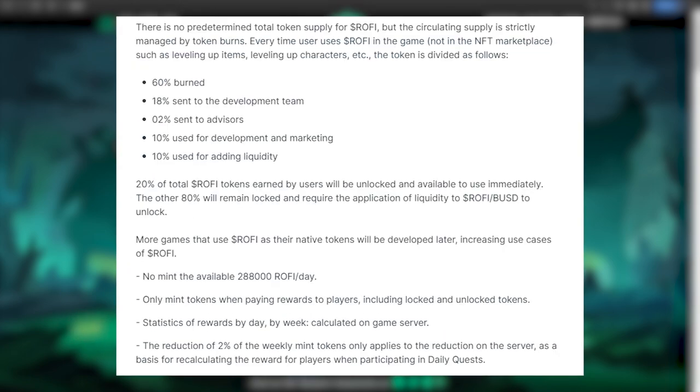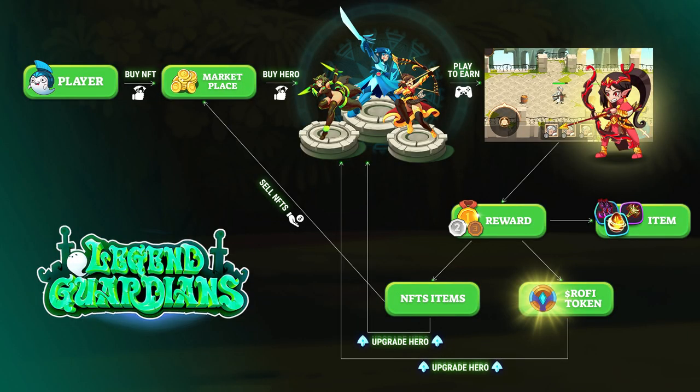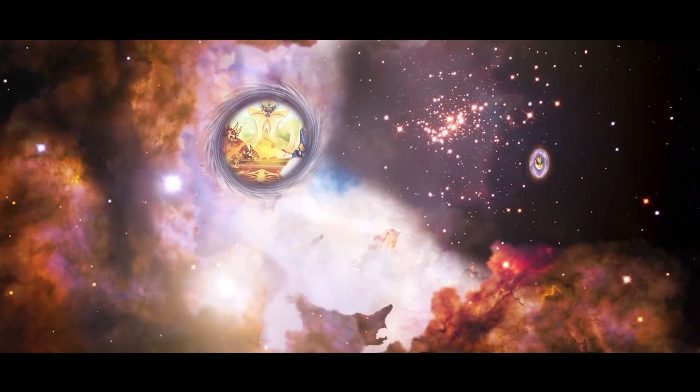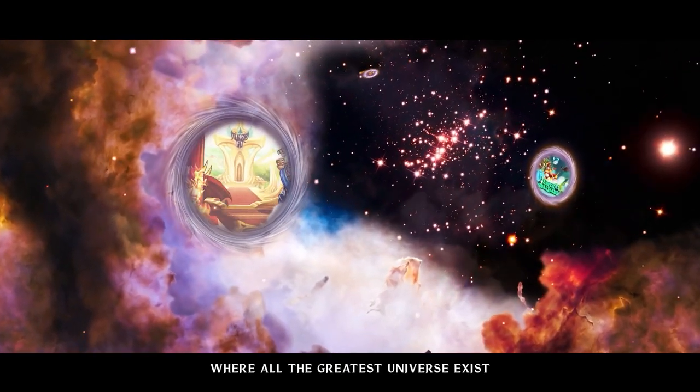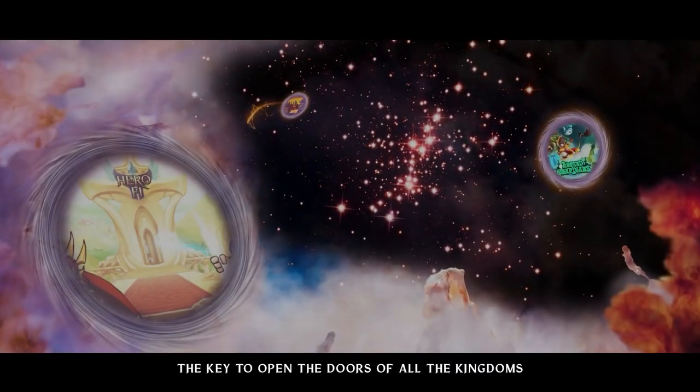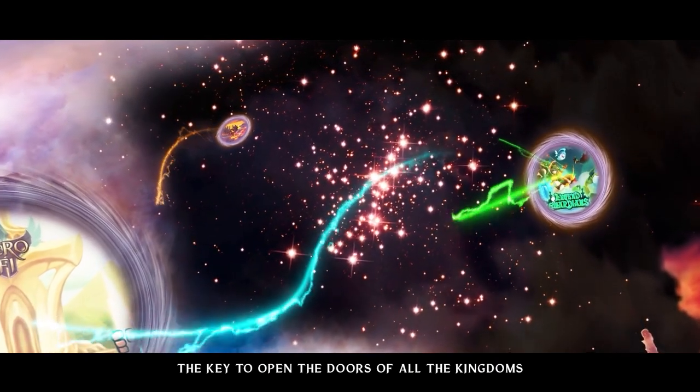Every time RoFi is used in-game, 60% is burned, 18% goes to the devs, 2% to the advisors, 10% for development and marketing, and the last 10% for adding liquidity. I think the pairing of these two tokens can keep the economy healthy, just like with HeroFi, with the HeroEgg token acting as the anchor. With the proposed ways of burning to manage RoFi circulation, this game can also achieve steady growth. Since the game is part of the HeroFi multiverse, they utilize the same tokens — RoFi and HeroEgg — which allows more use cases for them. This is good for the circulation of the tokens.